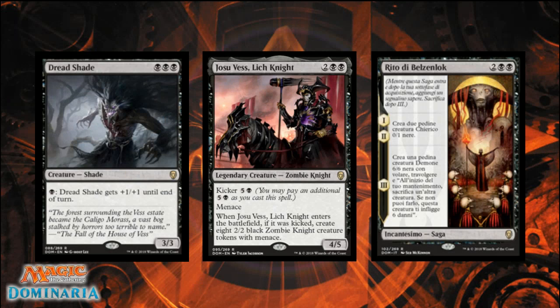The first card is from our black set — this is Dreadshade. It's a huge callback to when I played Magic back in Tempest, Stronghold, and Mirage. It's three black for a 3/3 shade at rare, and it has the pump ability of paying one black to get plus one plus one until end of turn. This ability is one I played with quite a bit when I was first learning Magic.